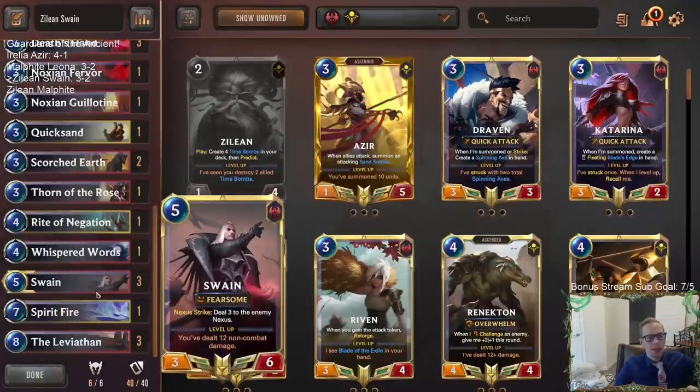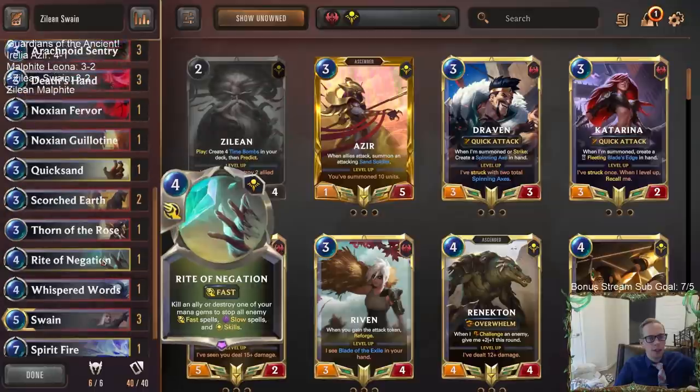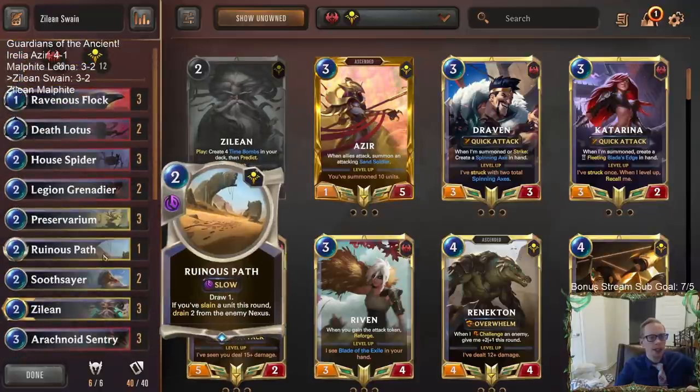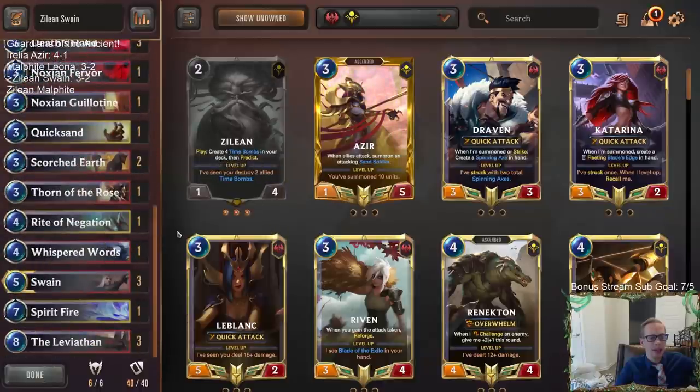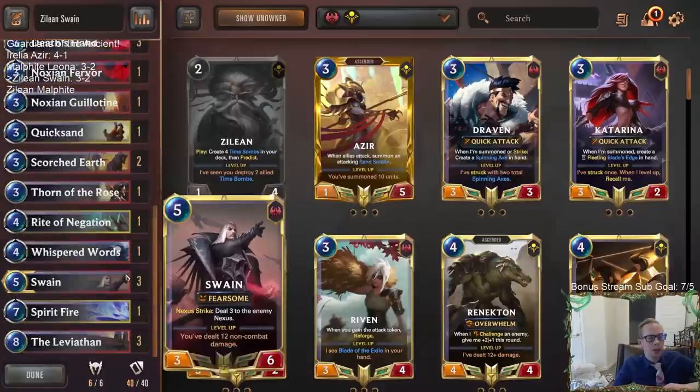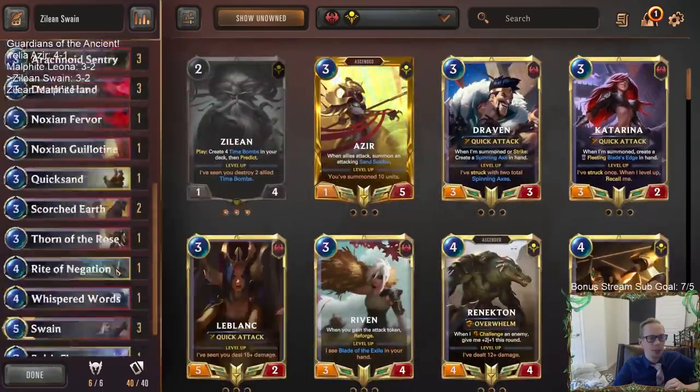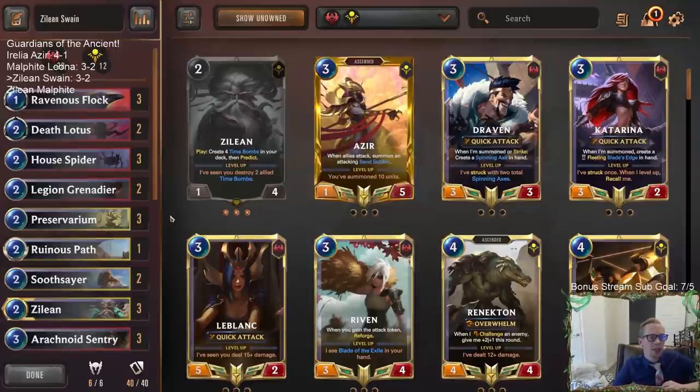Alright, that was Zillean Swain — we started 3-0, finished the session strong at the start. The first Nasus opponent had multiple Rite Negations to protect it, and the second Thresh Nasus took out all my Fearsome blockers with the Fearsome keyword. We did defeat one Nasus — got pretty fortunate there — but did not defeat the others. I think I could definitely see playing more Thorn of the Rose. You really need your cards to line up when you play a deck like this. The two Glimpse Beyonds my opponent had were kind of the difference in that last game.